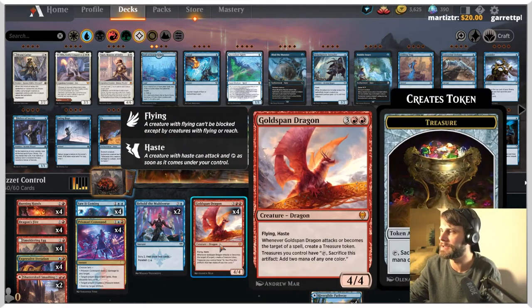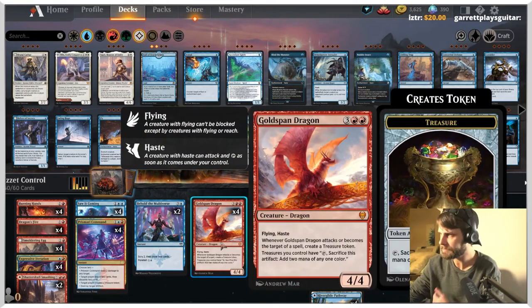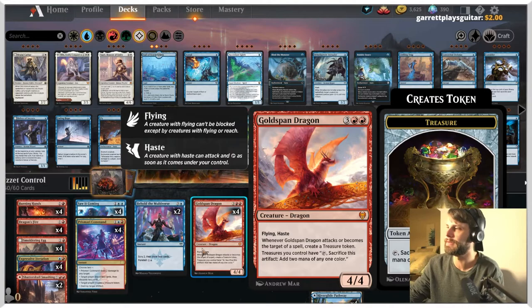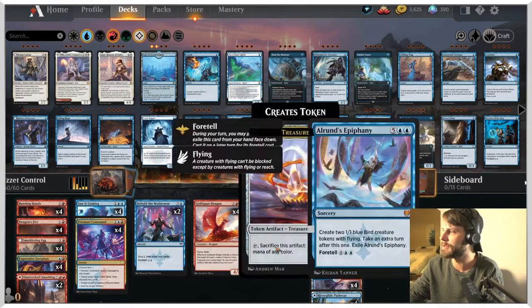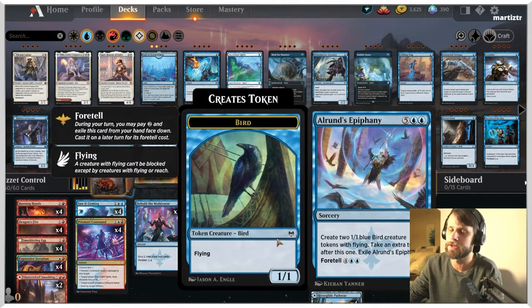Obviously Goldspan Dragon — tried and true, very solid threat. It gives us those treasure tokens that work very well with Prismari Command, which can also spit out little treasure tokens. And then Alrund's Epiphany — a great way to take an extra turn and hopefully get some extra damage in.